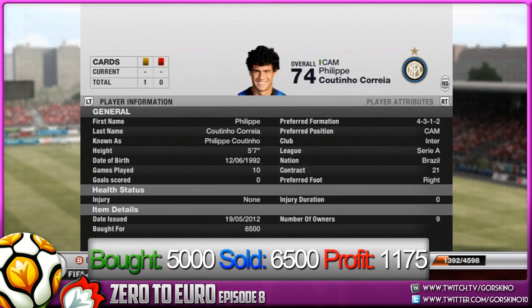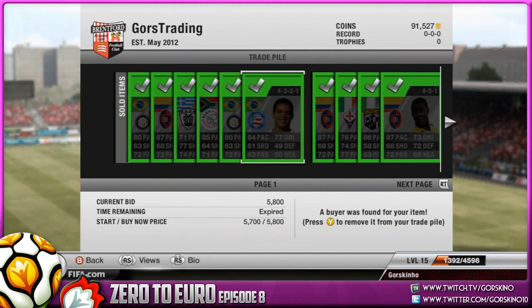Next is Felipe Cortino again: we bought him for 5000, sold him for 6.5k, and that's a profit of 1175 — a profit margin similar to the other CAM I sold previously this episode. Making over 1k isn't too bad; it's not living up to the four-odd-k profits from a couple of players, but 1k from Felipe Cortino isn't too bad.